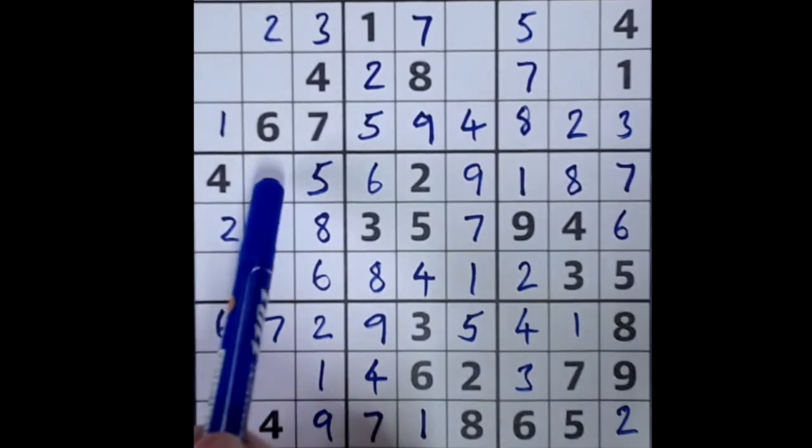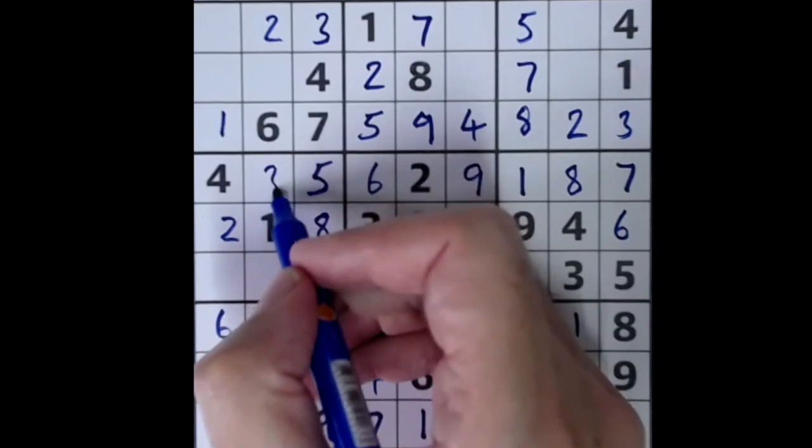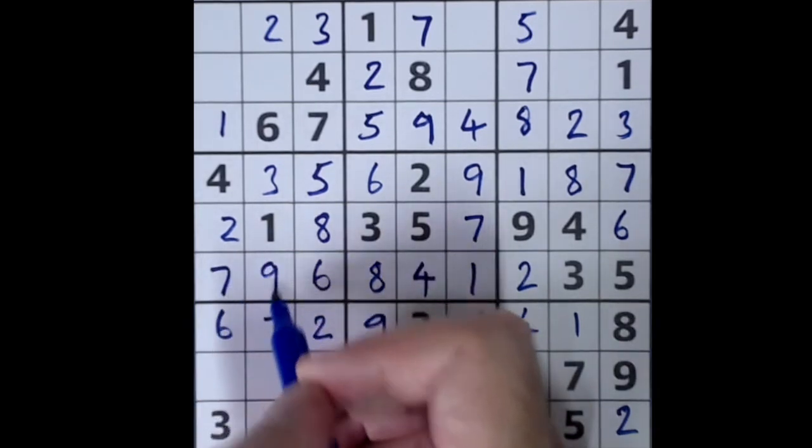We know what this number is — remember the three, because of our three-five, three-five that we started with — so finally we get a chance to place that three. The missing numbers here are seven and nine; we've got the seven blocking here, so in goes the seven, in goes the nine.